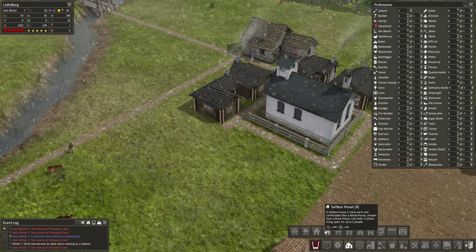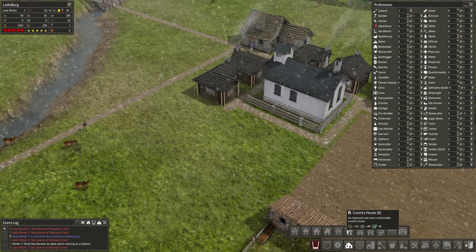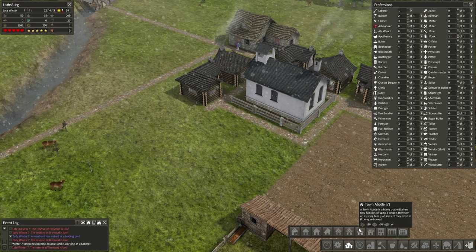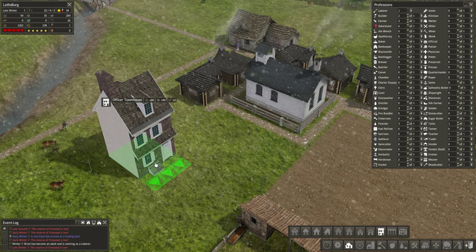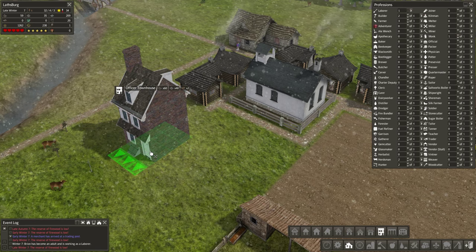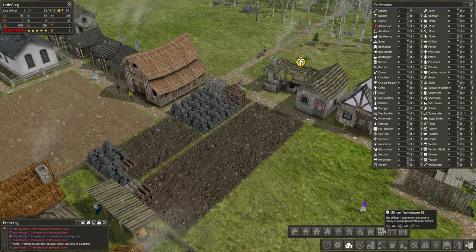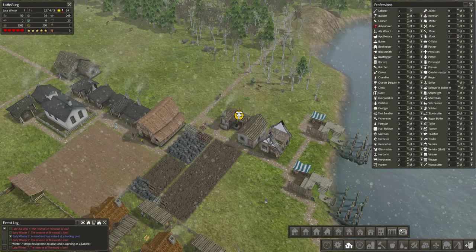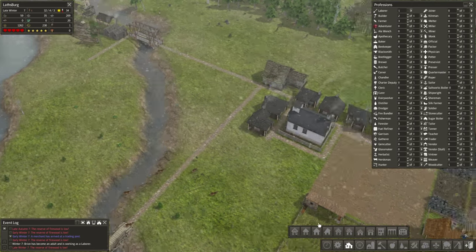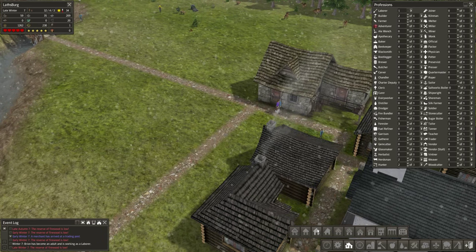There's a salt box house — cheaper than a stone house but warmer than a wood house, that's nice. We have the country houses which need glass, and we have town abodes which are very small — four people. Large residences look very pretty. Then we have the officer townhouse — kind of cool, you could stack these next to each other and make a long row. We don't need glass for that but we do need some resource I'm not familiar with — I think that's planks, which require the sawmill. We have town lodging — the boarding house — for people who are homeless: they'll live there but will not breed.